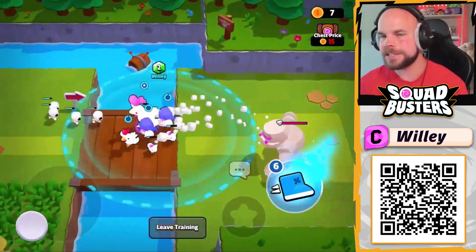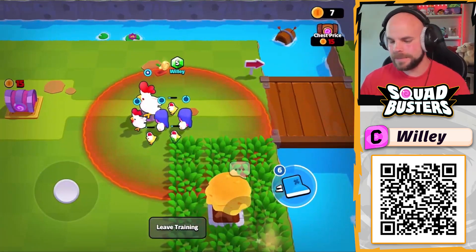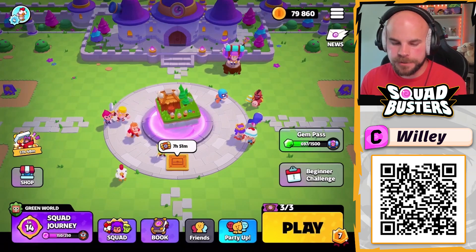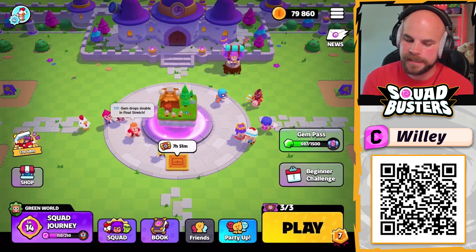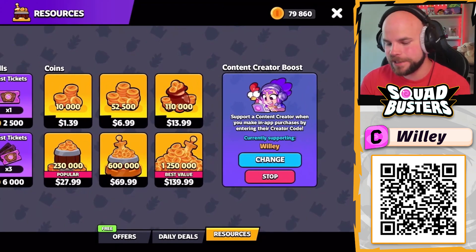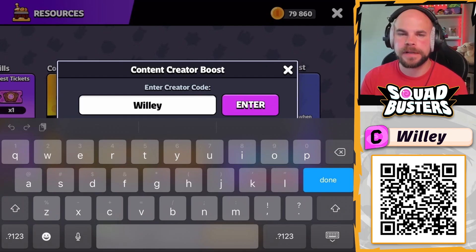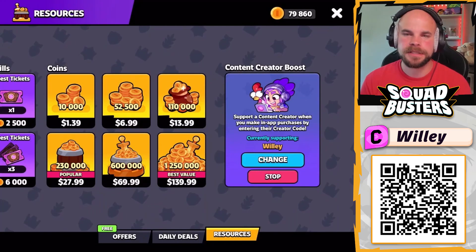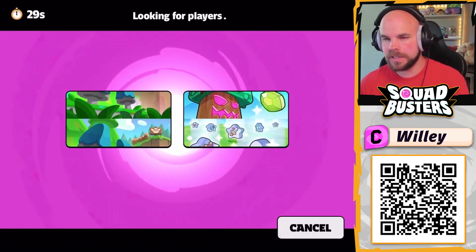In addition to being PvP, this game is also PvE — both at the exact same time. One more thing: if you enjoy the game and want to buy something, go to the shop and scroll all the way to the right to use a creator code like 'Willy' to support your favorite creator.